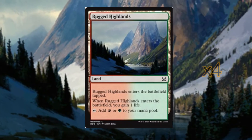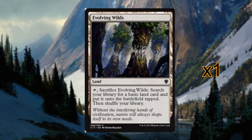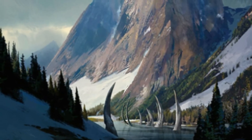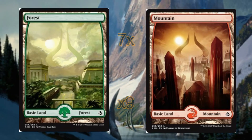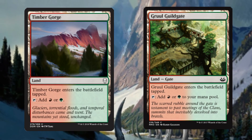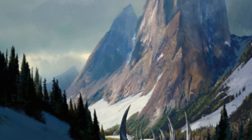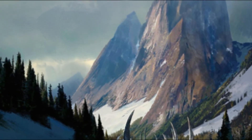Our lands are simply rugged highlands for the Gruul fixing, and a single Evolving Wilds to fetch what we need, i.e. a mountain or the double green for Pheres-Band Thunderhoof. We have 9 forests and 7 mountains making up the basics. As a side note, there are more Gruul lands such as timber gorge and Gruul guildgate, but from testing these slow the deck down considerably as they all enter tapped — and against a control matchup we want to be the aggressor and get out in front as much as possible.